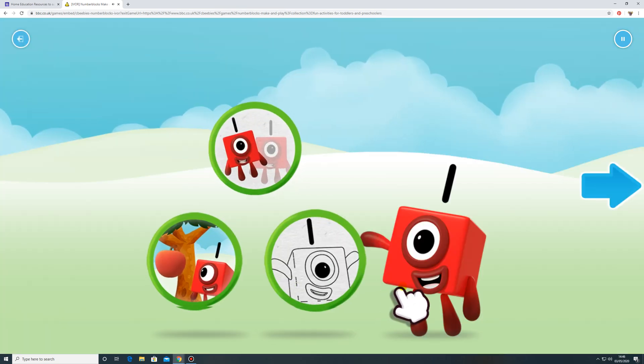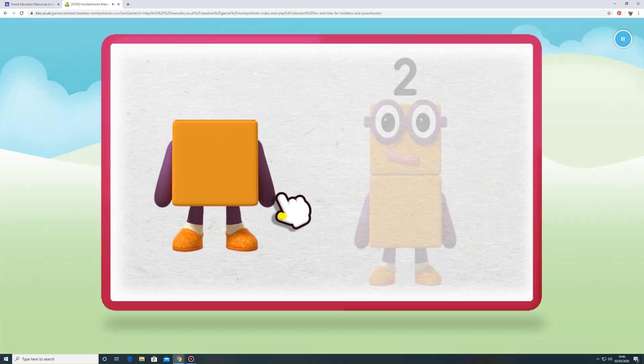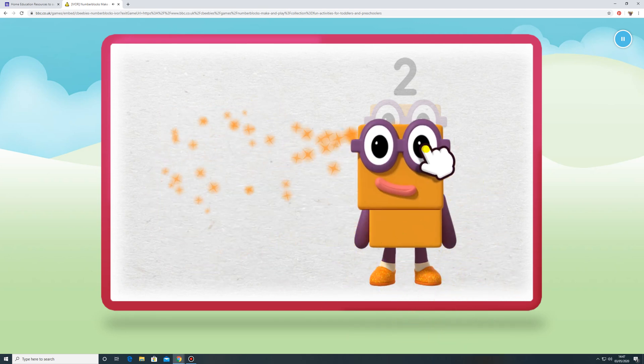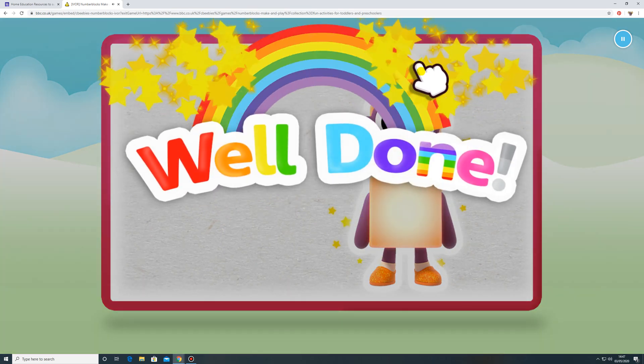Welcome to Numberland. Let's make and play with the number blocks. Let's make number block two. One. Keep it up. Two. Keep it up. Two. Now the numberling on top. Well done.